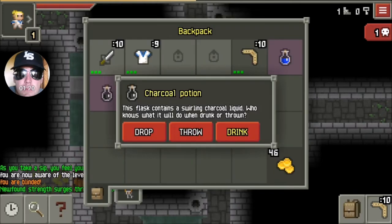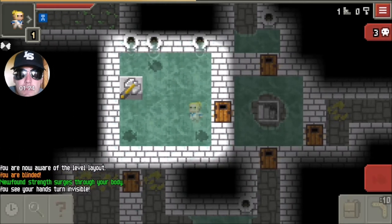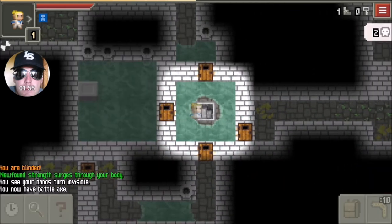Potion of Strength - that's good, but not what I need. Invisible - okay! This is a smaller room, so get in, get out. You want to do it quickly. Not a problem in the smaller room.